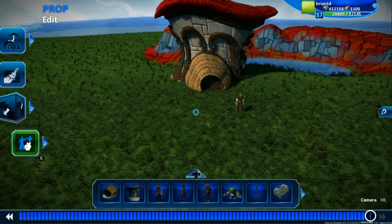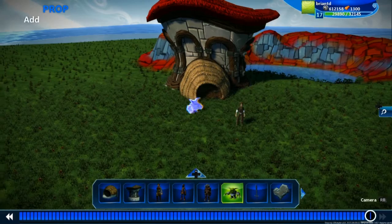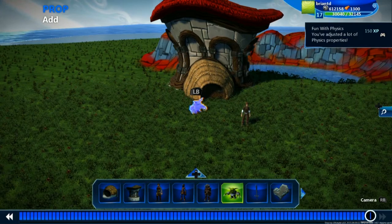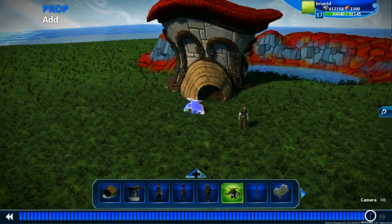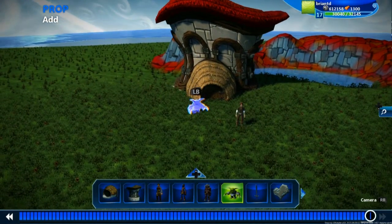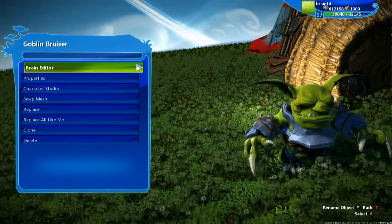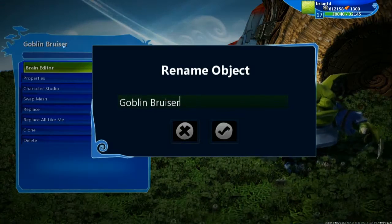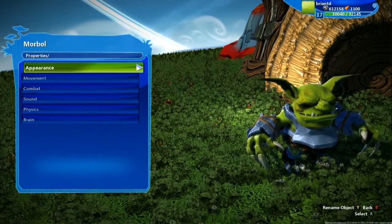Let's say our character has a good friend — his good friend Morble the Goblin. So we have a goblin right here. As you noticed when I was going through, you have a quick select prop area down at the bottom, and you can move around with D-pad left or right to go to that quick select area. I used that to get to Morble the Goblin — I'm calling him Morble because that sounds like a fun name. So we're going to drop down his friend Morble the Goblin with right trigger, then hit B to get out of this mode. Let's go into him and rename him — I can do that by hitting Y or with mouse and keyboard, selecting Goblin Bruiser. I'm going to call him Morble, because that's his name, Morble the Goblin.